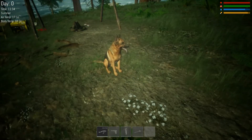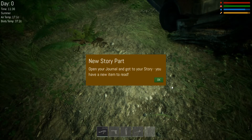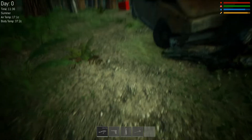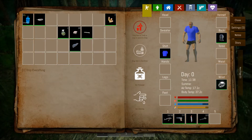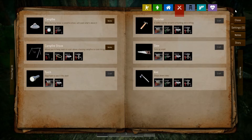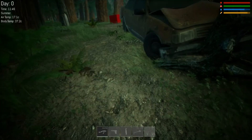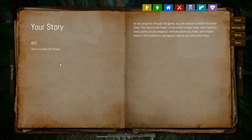Oh shoot, I got a dog! Man, I was about to shoot that thing. What is this here? New story part — open your journal, you have a new item to read. How do I open my journal? Oh, you can do some base building. I see a lot of crafting availability. I can make a bow, a spear. Your story is a bit of text — as you progress through the game, you can choose to follow the main story. The story is not linear; you can start in many ways and branch out at many points as you progress, with decisions you make and random events. Story elements will appear as you encounter them.